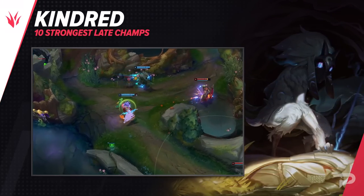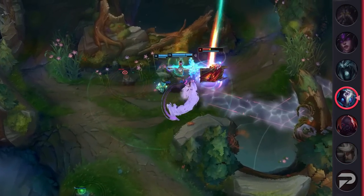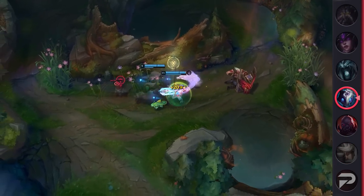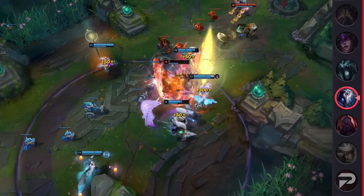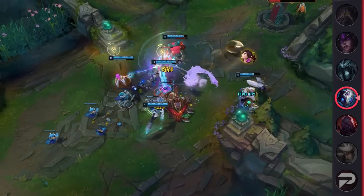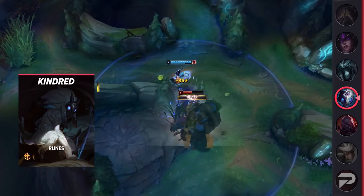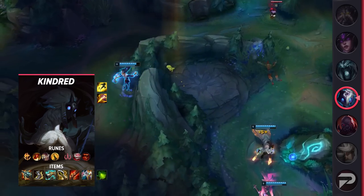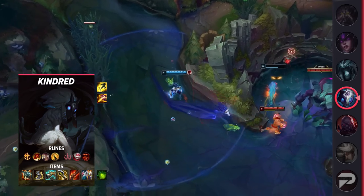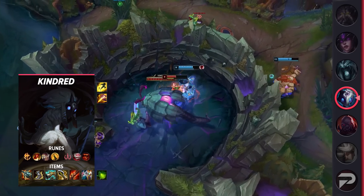We've got a jungler that revolutionized what it meant to be an ADC — Kindred. Being the first of their kind in the jungle meant they were a little bit difficult to master. That being said, once you get the hang of them and their mark system, they're extremely powerful. Offering one of the few infinitely scaling abilities in the game, Kindred can snowball hard by grinding themselves increased attack range and execution damage. Knowing how to kite and invade is essential when playing this pair, but the reward is mastering an amazing jungler. Overall, if you're looking to outplay your opponents and scale through kills, Kindred is the champion for you.